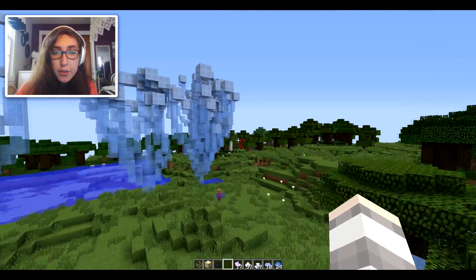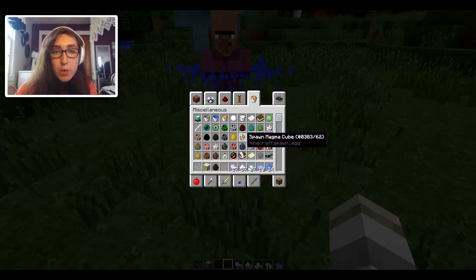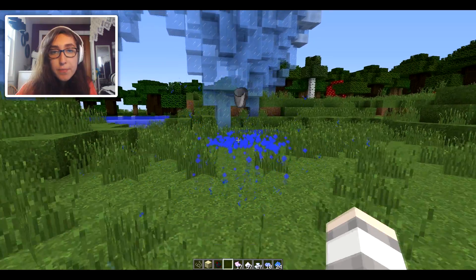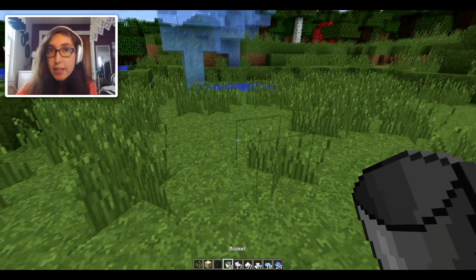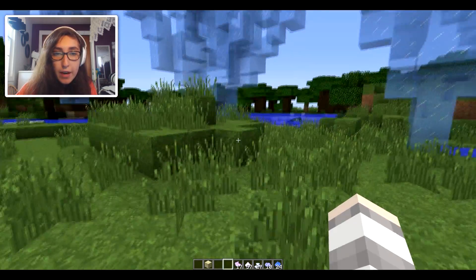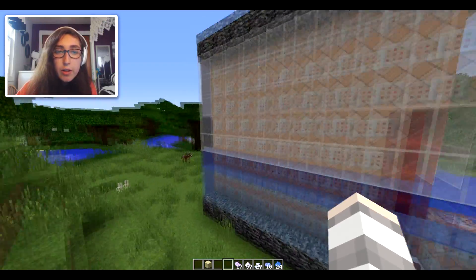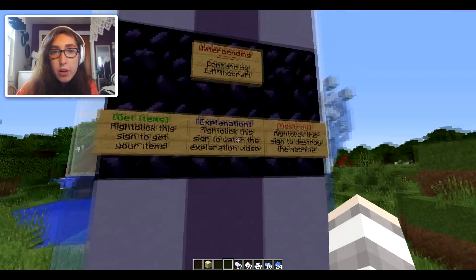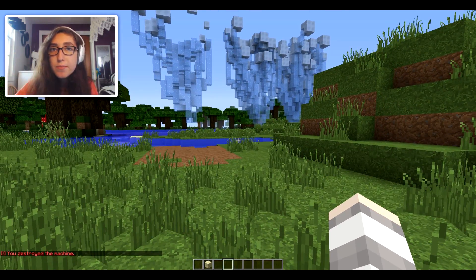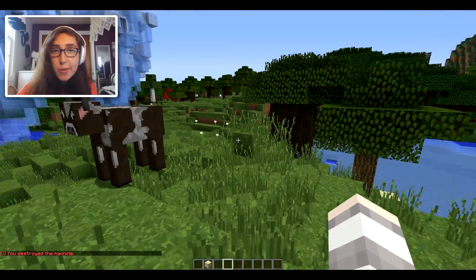If you want to dismiss your waterbending sensei, just get another water bucket, toss it on him, and he'll go away, dropping two empty buckets in his place. Now that we've had all our fun, it's time to put the machine away — just come over here, press destroy, and it's gone and your world is back to normal.